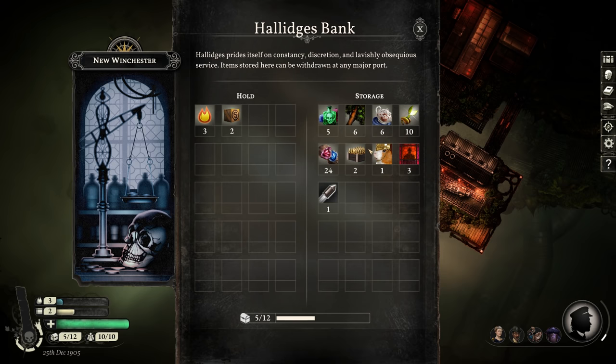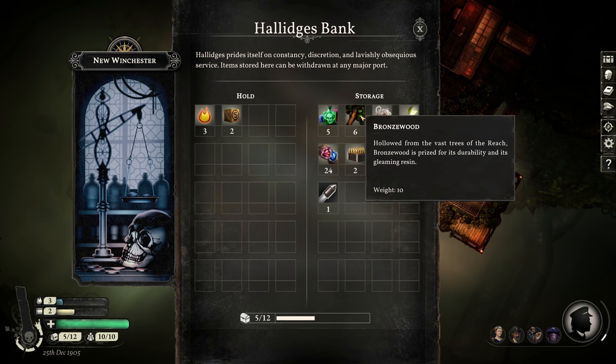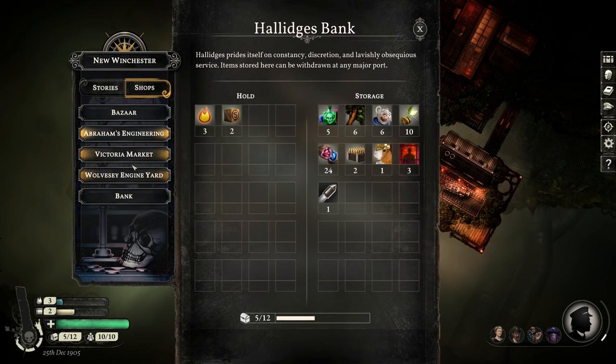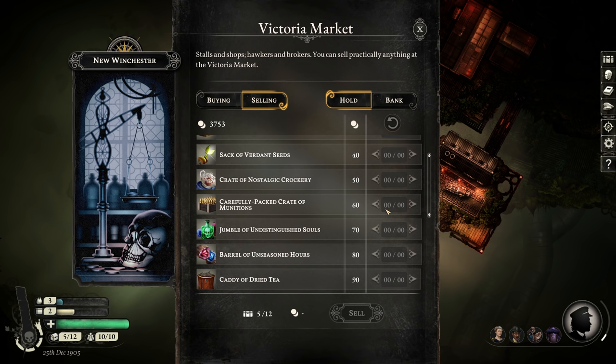But I've got to assign some value to having a more powerful ship — it holds more space, more crew, more health, etc. There's definitely value in that too. So if I sell this stuff — just sell it normally, not for a prospect — I can get a bunch of money and have enough to buy a ship. At New Winchester's Victoria Market you can sell any of that stuff, it's just usually not worth it because it's better to save it for a prospect. But since it's stuff I got mostly from bargains, I do still get a profit.